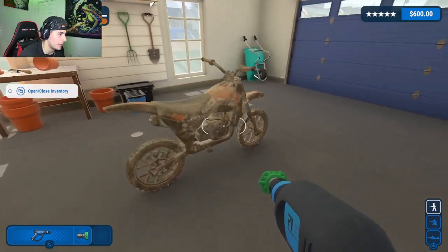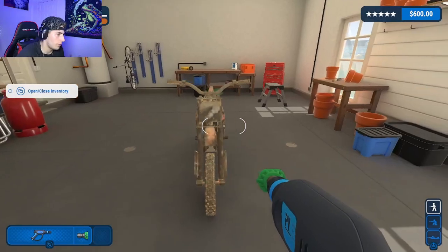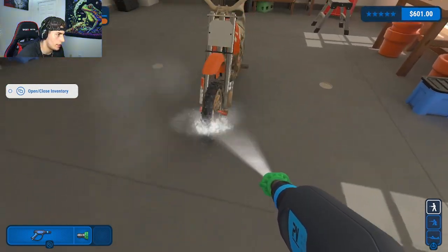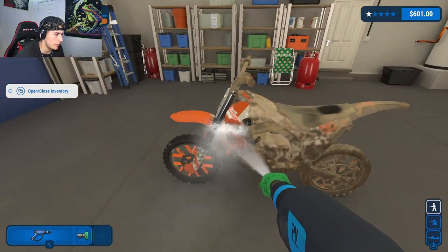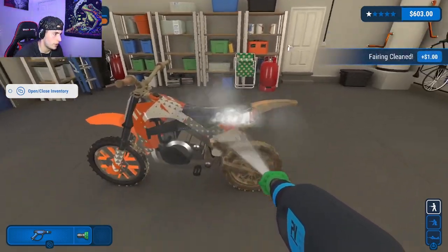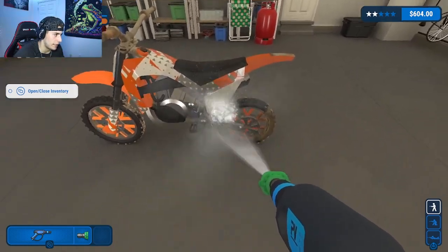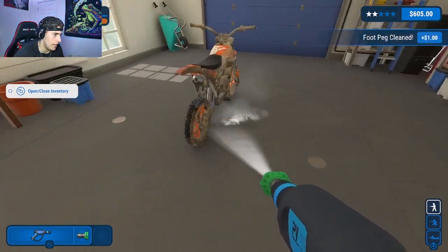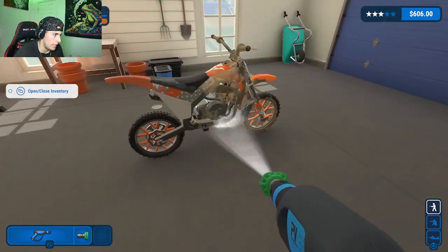All right guys, here's this dirty dirty dirt bike — we're here to clean it. Let's just start it off right here, try and get this front. Yeah, that's all done. Try and just quickly skim over this bike — see what all we could get clean, just this up and down motion till everything's clean. Oh man, we're speed running this bike, this bike don't stand a chance against us. Just get everything — there we go, got that done.